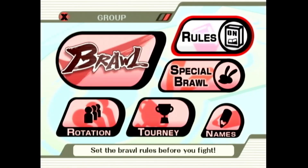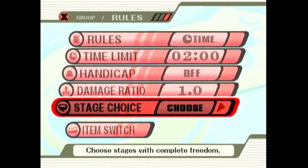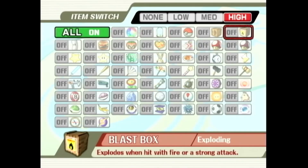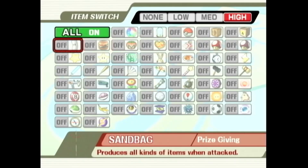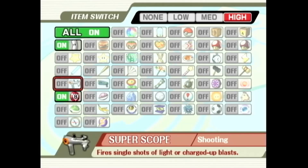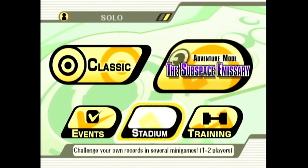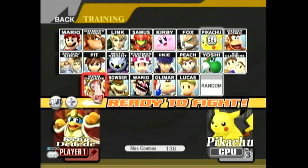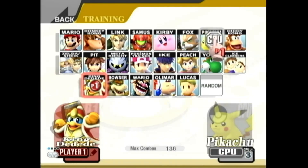First, what you need to do is go into Group, then Rules, and set the items so that only the Sandbag and the Smart Bomb are on. Then go back, go into Solo, then go into Training, and you want to be King Dedede with the CPU as Ice Climbers.